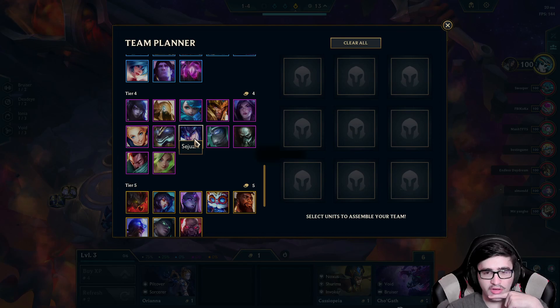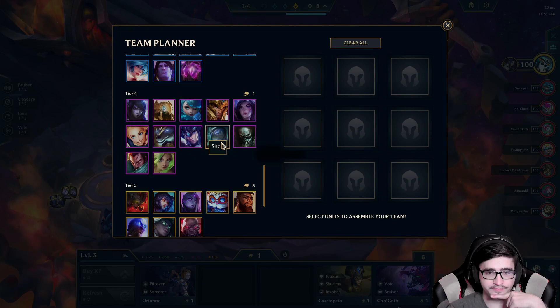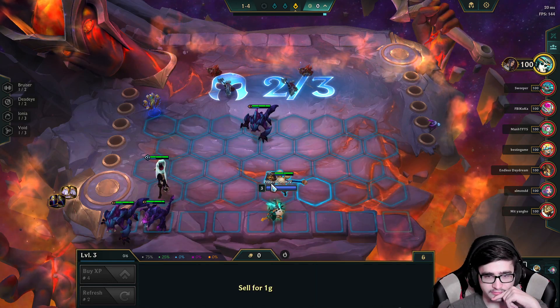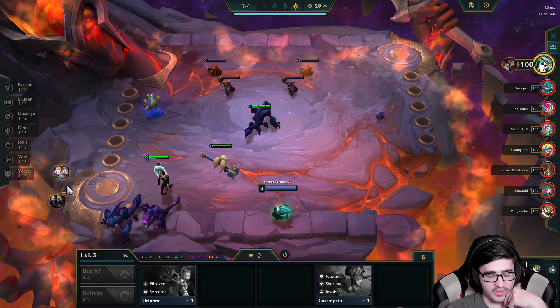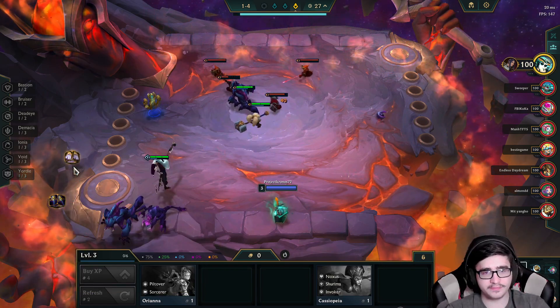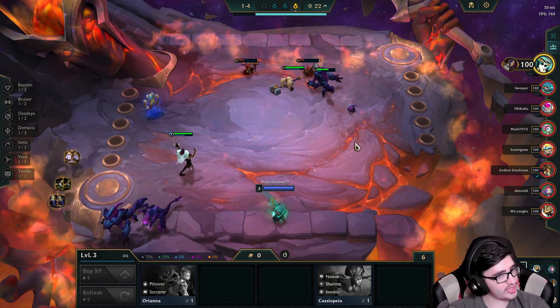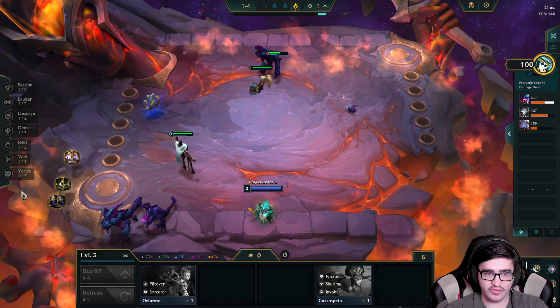If it was Sejuani, it would end up being a full Freljord game. Everybody else is DPS, so I can just build around them. You have a Bloodthirster, which you really don't want on most people. Yeah, bow — that's nice. So I'm really hoping it's a physical carry right now.